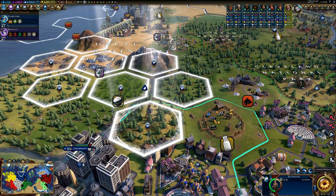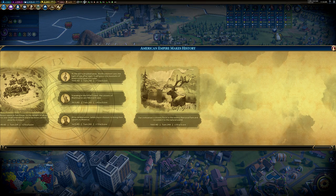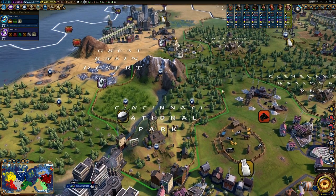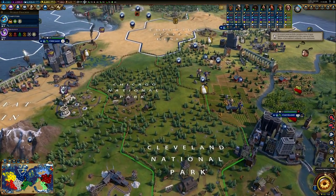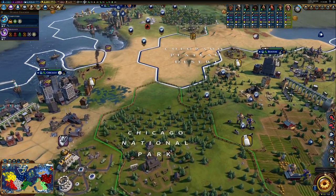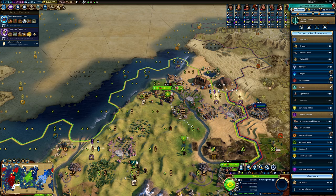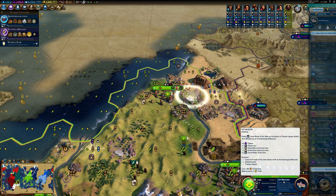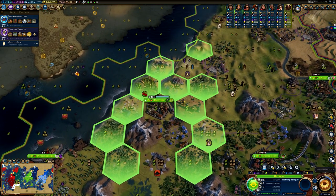Culture Victory is up next and the goal is to attract a number of tourists from other civilizations. The goal here is pretty much to make your culture dominant over the other cultures, based on the amount of culture and tourism owned by both your civilization and others. To work towards a Culture Victory throughout the game, you have to focus on culture in order to get civics that will give you good policy cards for bolstering your tourism.